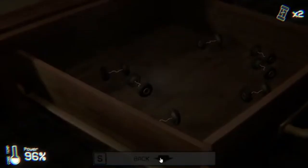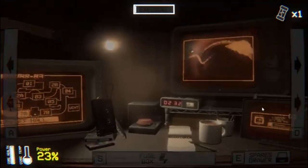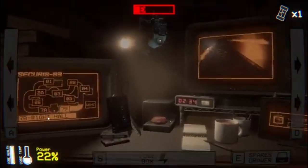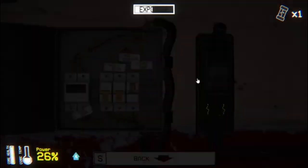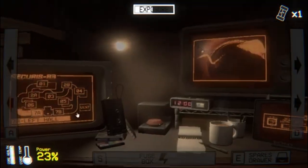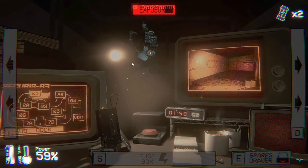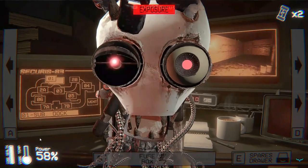On night 2, we see three new animatronics: Squidward, Plankton, and the Phantoms. For Squidward, you'll hear loud banging from the vents, and you'll have to turn around quickly and switch off the lights. If you don't, an exposure meter — similar to One Night at Flumpties 2 — will rise. If it reaches its max, Squidward will scream at you and you will die.